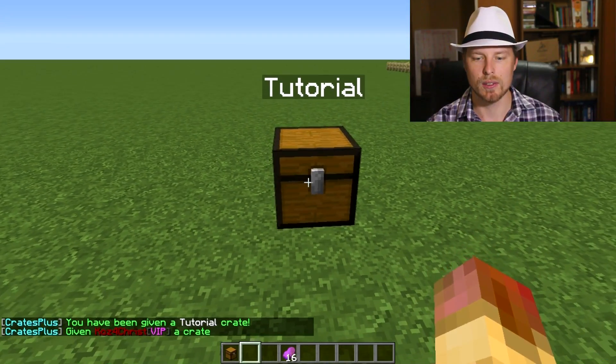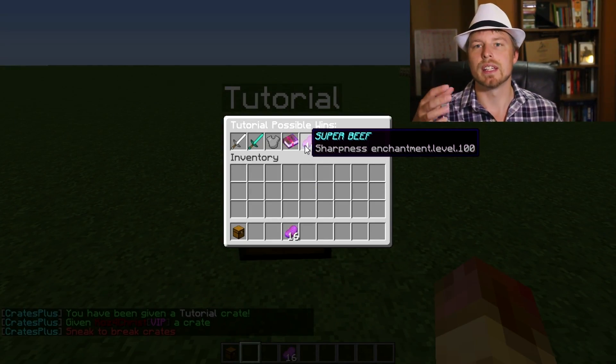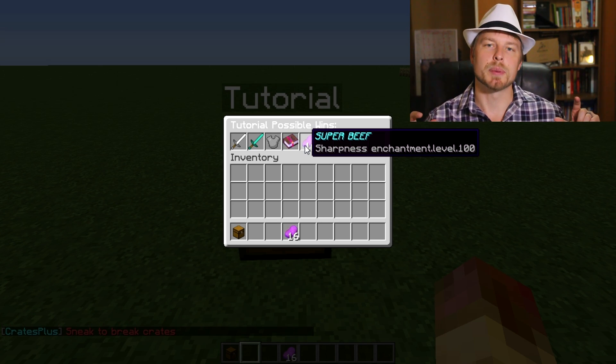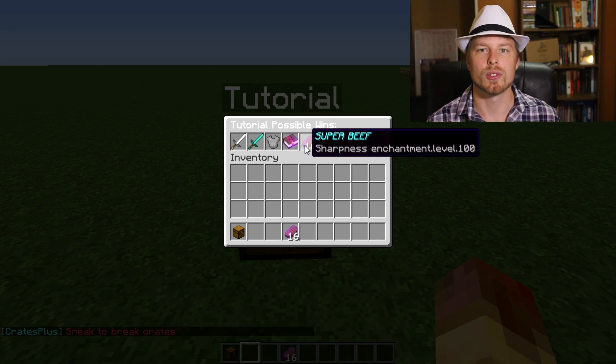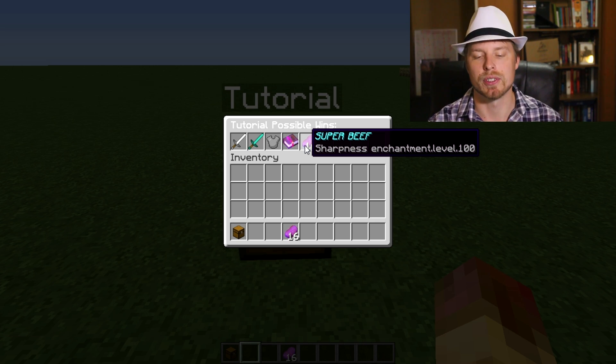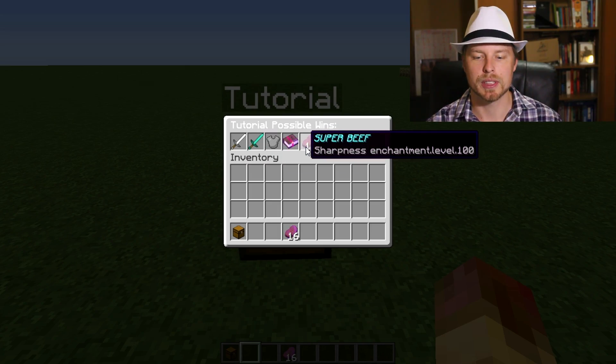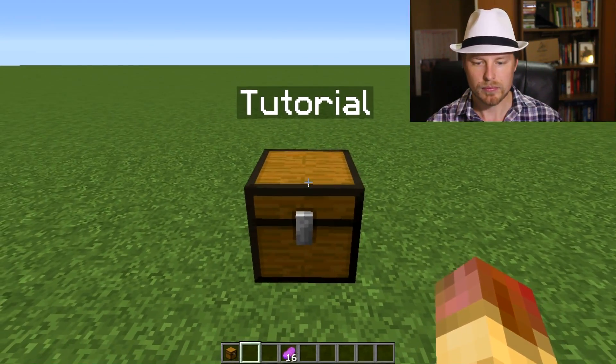Once the crate is placed, you can go ahead and left click on it. You might notice the extended information is not showing — that's because I turned it off in the config file. To turn it back on you need to reset the crate and restart the server. We'll go over that in a moment, but you can see all the items listed in the crate.